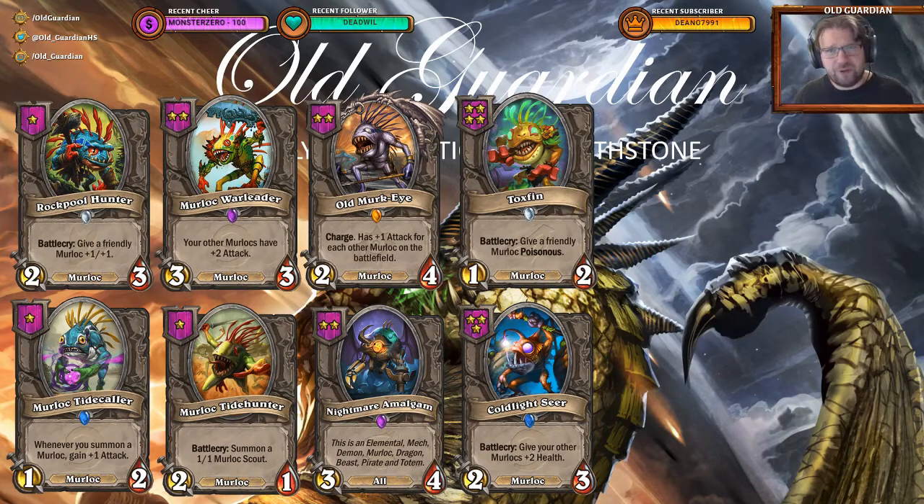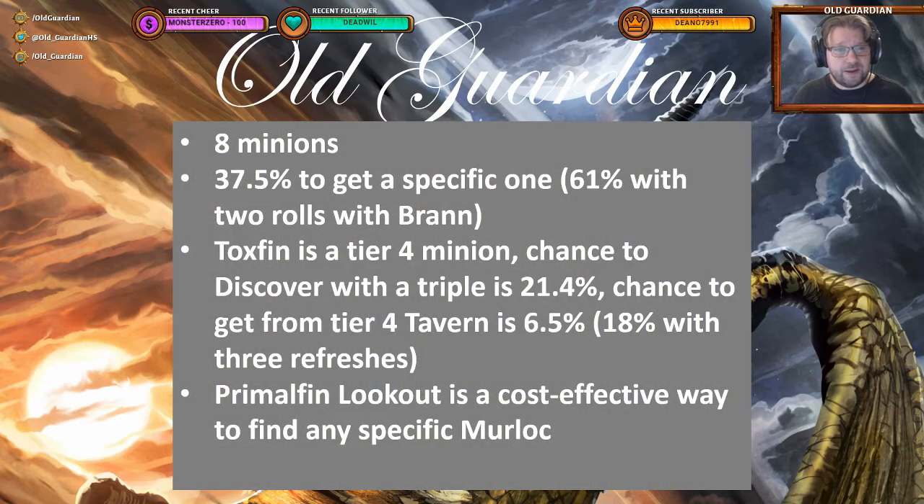So how good is Primal Fin Lookout at giving you what you need, or is it better to just keep refreshing? I did the math. There are eight minions, and in Battlegrounds the discovers don't come from the shared pool of minions — your discovers are always from all of those available potential minions. If you discover a minion still left in the pool it gets pulled from the pool, but you can also discover additional copies — like if all Nightmare Amalgams are taken and you discover one, you're actually creating it out of thin air. Because these discovers are not linked to the actual minion pool, it's 37.5% to get a specific one, or 61% if you have a Bran and get two rolls.